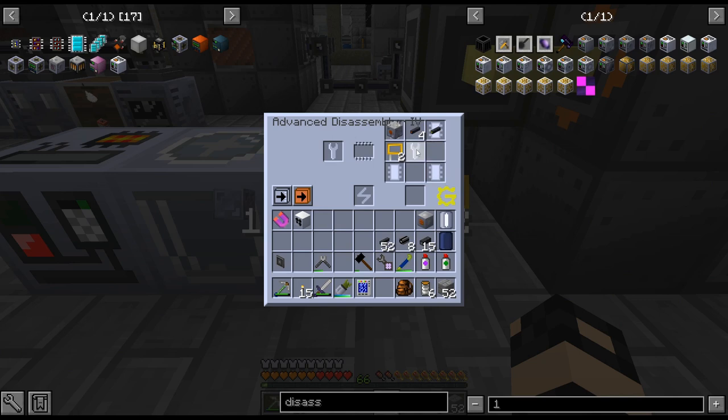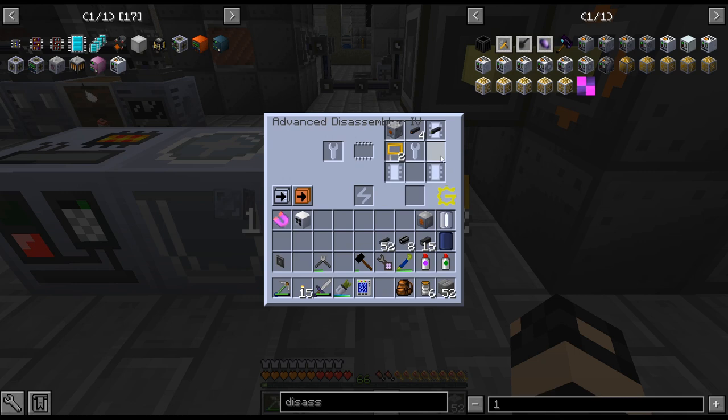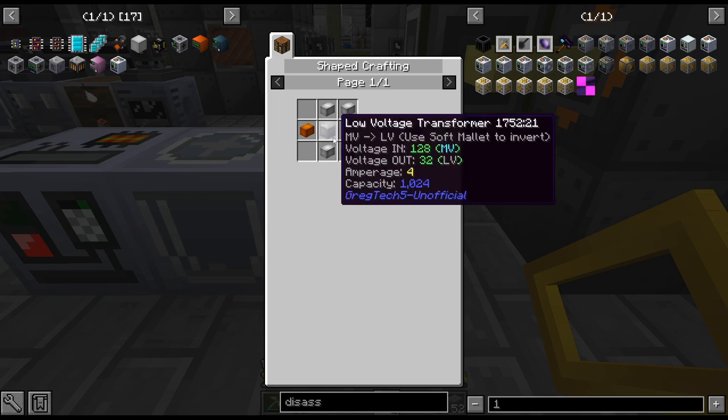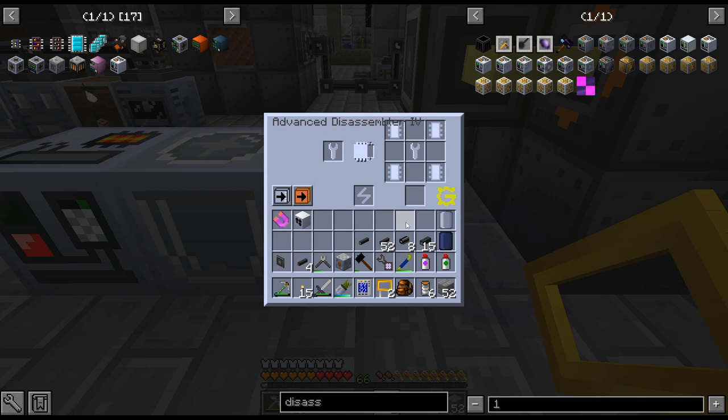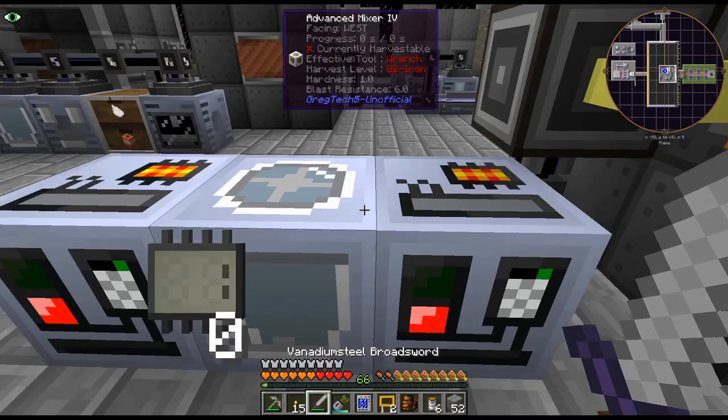So like medium voltage we can put in there, it works and gives you all the parts back. If you look at the assembler recipe - oh, I guess that doesn't work. I was trying to show the things for it, but yeah, we should get these things back. I'm pretty sure we don't need that anymore, so there we go.